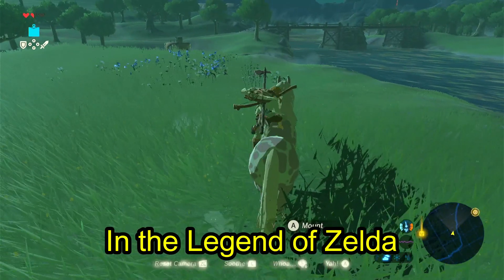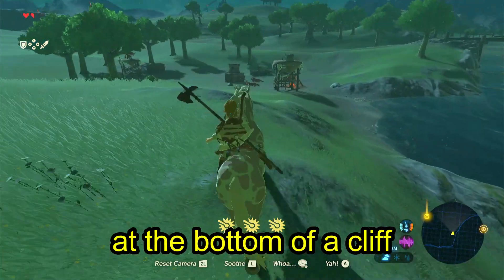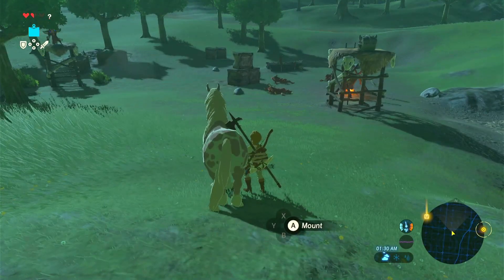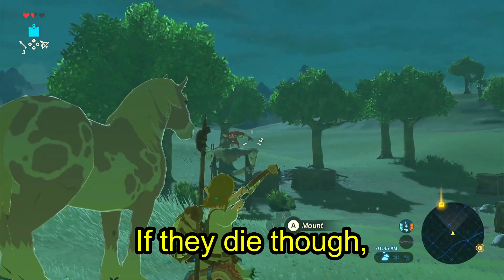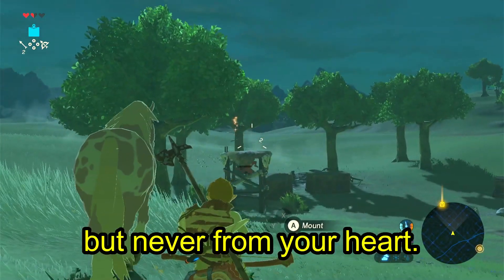Did you know that in The Legend of Zelda Breath of the Wild you can leave your horse at the bottom of a cliff? You can just continue your adventure and pick them up at the stables later on. Choose to board them and then just take them straight back out again. If they die though, they'll be very much gone from the stables but never from your heart.